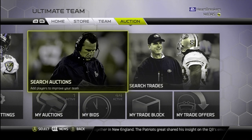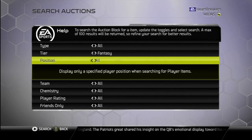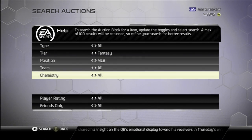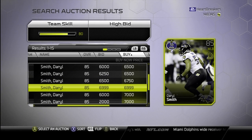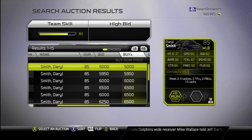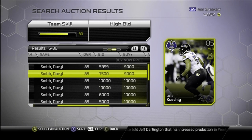They also put in some collectibles that I will show you guys too, but let's get into these. We're going to go to Darryl Smith as well, so I'll just show you guys him right here. He's 5k, 85 overall, decent stats, plus 10 to run stuff. Killed two birds with one stone right here.